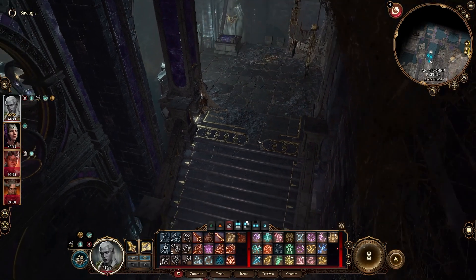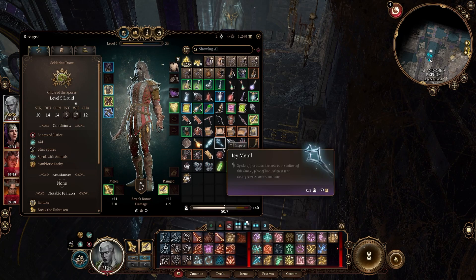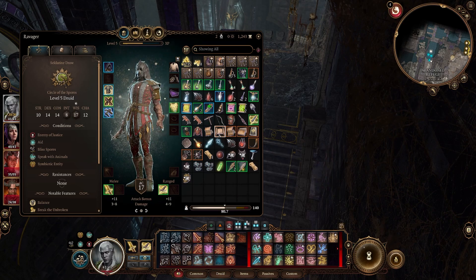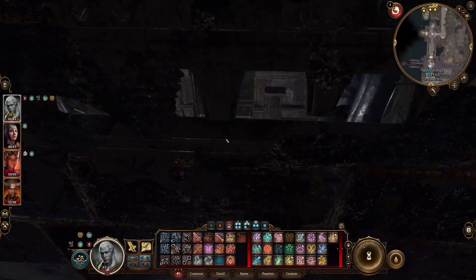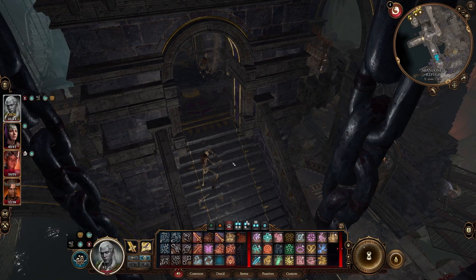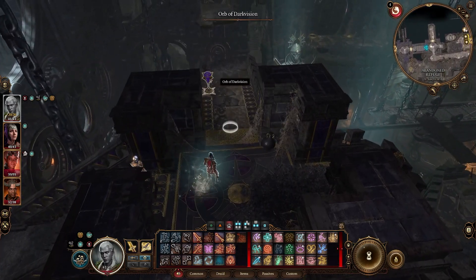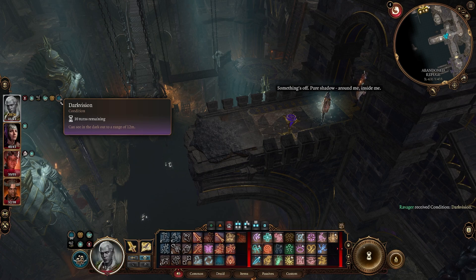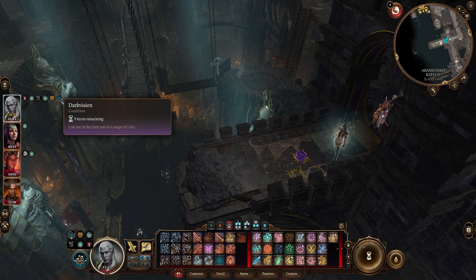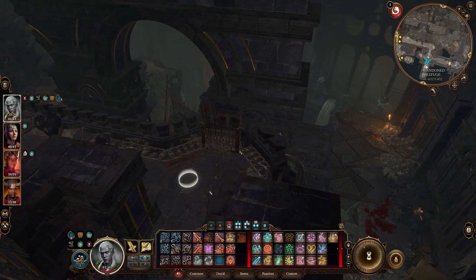I'm keeping an eye out for the rest of a staff — this item looks like it could be the top part. Let's keep moving forward and then go back to the Susser Tree area to see if the tower is over there. There's an Orb of Dark Vision here — pure shadow, can't see in the dark, lasts only 10 turns outside of battle, not very useful.